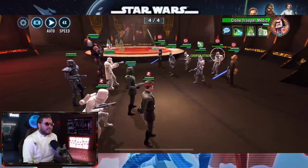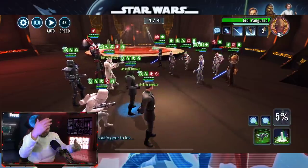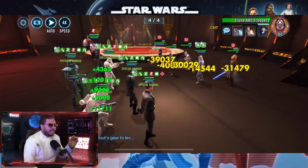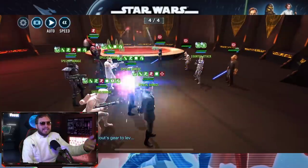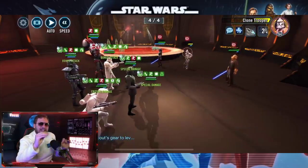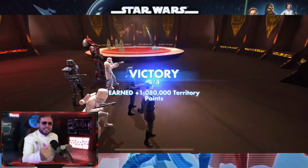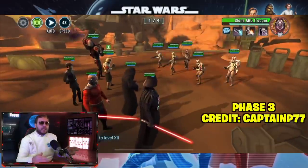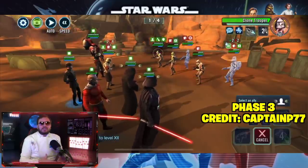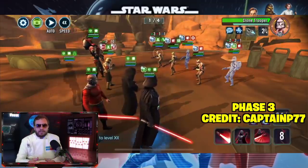That Emperor's Trap zeta really transforms him. His unique ability doesn't do much without it, but once you add the zeta, you start getting Emperor's Trap every time an Imperial ally takes a turn, and it only goes away when a non-Empire ally takes a turn or the enemy finally acts. With Emperor's Trap you're getting a six percent offense and potency increase that constantly stacks, and with Imperial Troopers that snowball gets going really quickly.